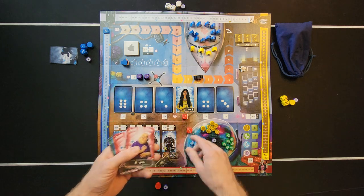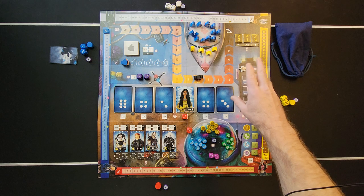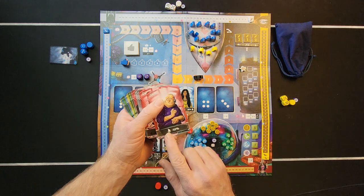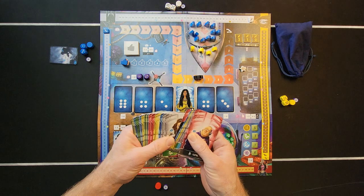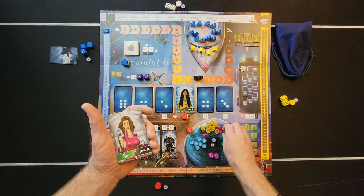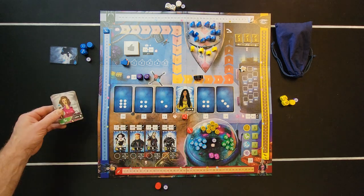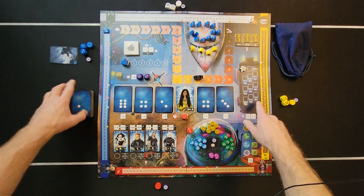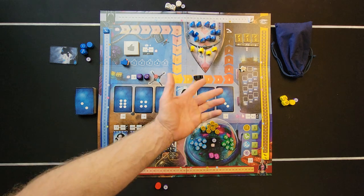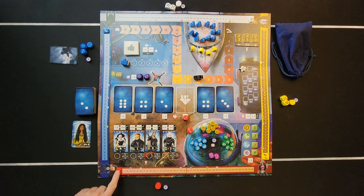To play the card, you have to meet its demands — for example, your trust with the hijackers has to be at a certain percentage, or you need to have a food resource to give back to the main supply. If you can't meet the demands, you discard the card and get one point on the scoring track.